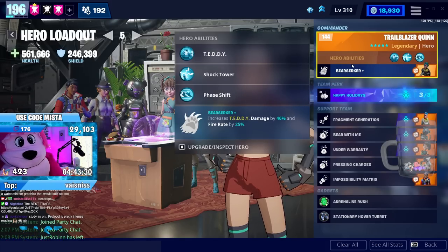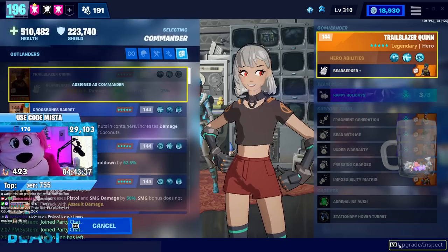We're gonna be trying out a teddy build! I want to do damage, and in this mode we have very few elemental rounds — there's like three of them — so I think a physical teddy is the way to go.